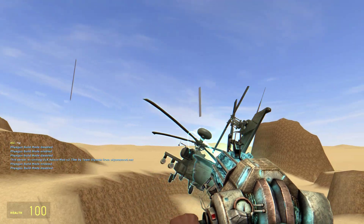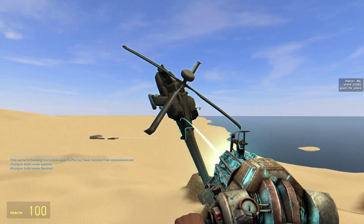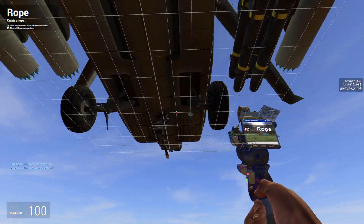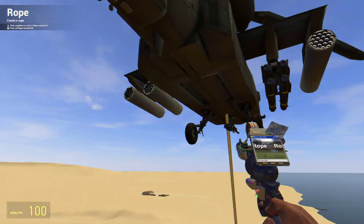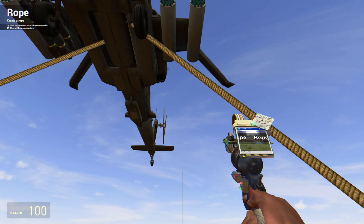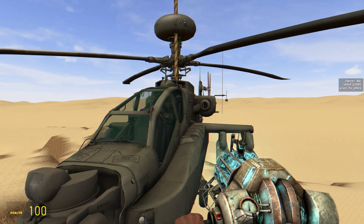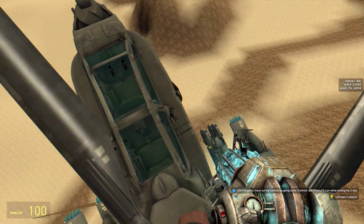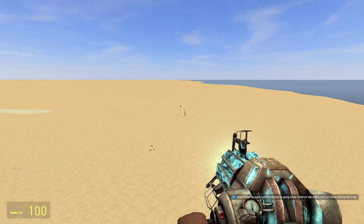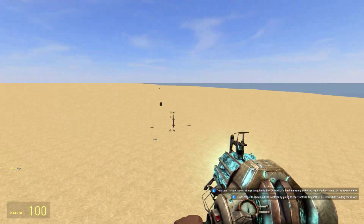I might make a video in the future showing how this works and how you can build your own. There's a lot to it, but it's a whole lot simpler if you just want to bring a single launcher. The VLS is just one way to add extra complexity — and it's kind of cool. There's our little collection of launch motors in a neat little pile.